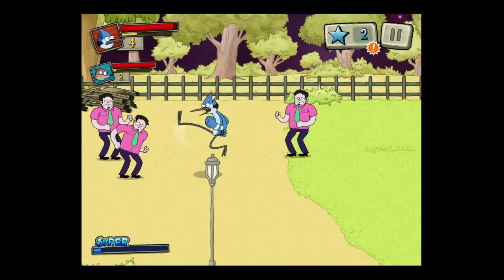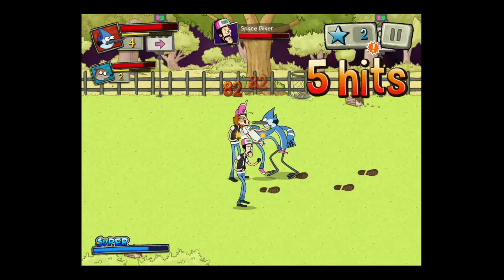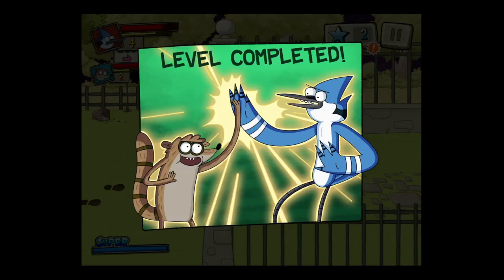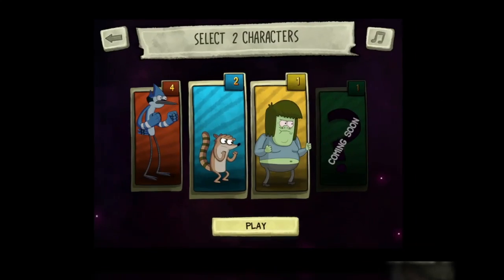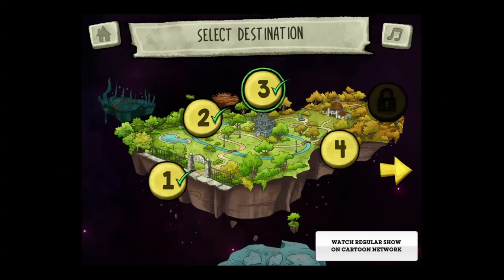Tap two fingers to use the super move. Mordecai, Rigby, and Muscleman all have their own super move. You're trying to get the hit point drops, which are typically food, and also the XP point drops which will level you up. You'll be able to learn new moves like so.